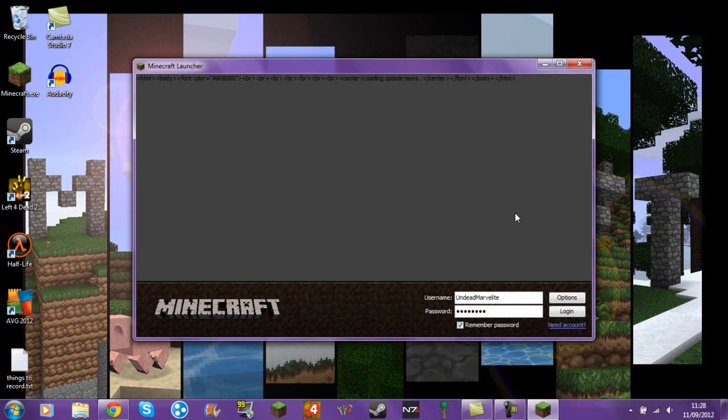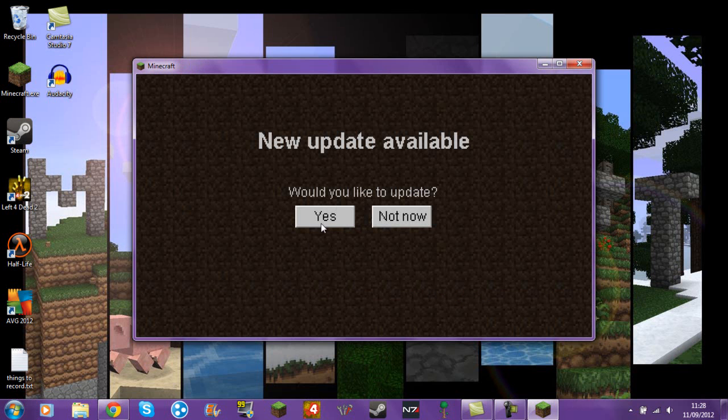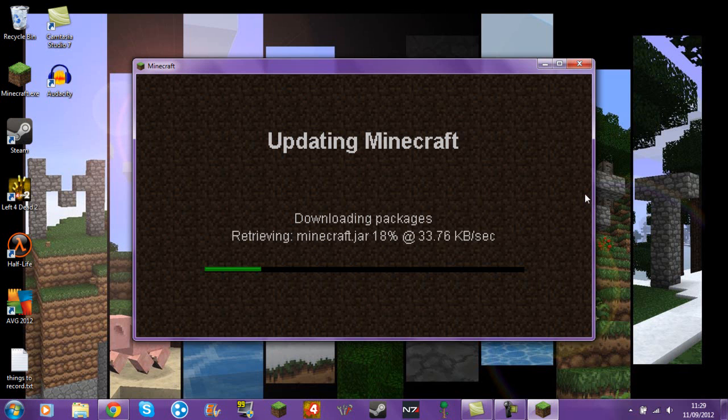When you get an update, or if you have to delete your .minecraft folder and you have to reload — and I've tried this just to make sure — it gets to the updating Minecraft screen, downloads a tiny bit, and then it kind of just stops after a while. It will eventually stop downloading. Since I've already tried to download this once on here it must have gone further, but it won't download any more of it, which I find really annoying.